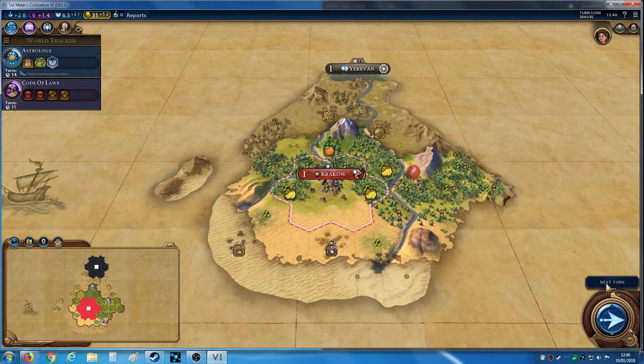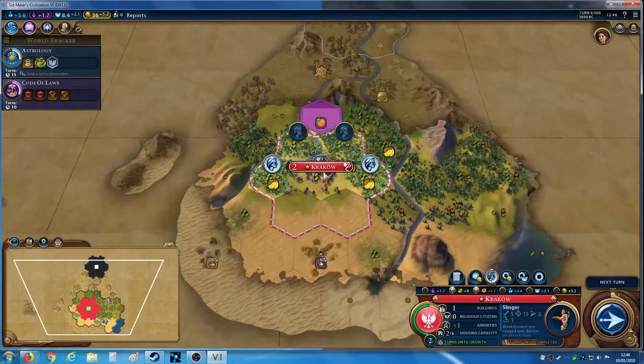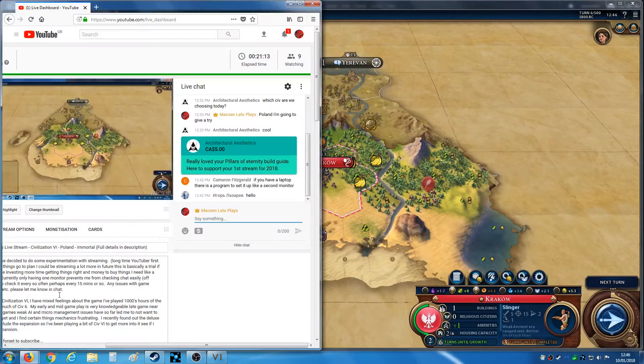Very dense jungles here. I think this might be quite hard on the terrain front — I picked all random terrains, so we'll have to see how this turns out. It may not be working out too well so far. We're up to two population already. What tiles am I actually using? I should probably check those.